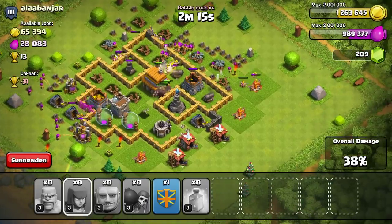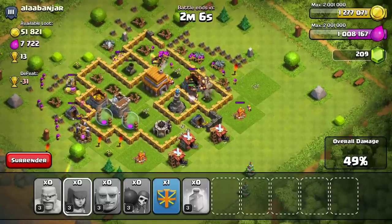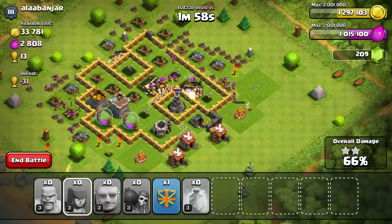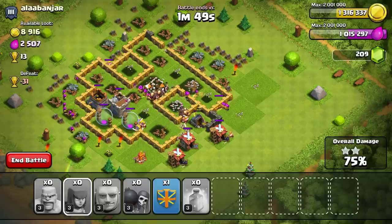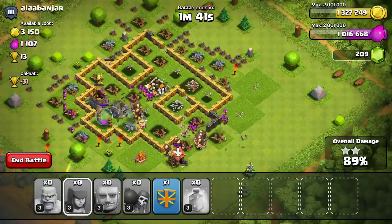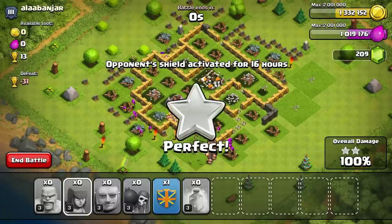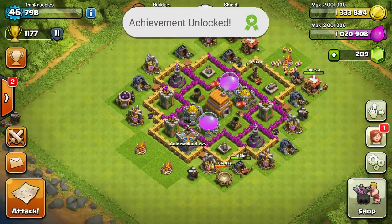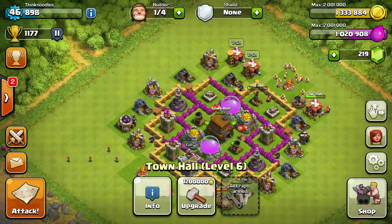I'm not using my clan castle because I've got a level 3 dragon in it — saving that for when I really need it. I usually roll with two healing spells just in case, but this was easy enough without them. Two healing spells are really valuable when your giants are in the middle of three mortars and two wizard towers. I probably deployed way more troops than needed, but it was worth it: 155,000 gold, 90,000 elixir plus the bonus, trophies, and an achievement — 10 more gems! Now at 1.3 million gold. I'm not rushing, I promise.